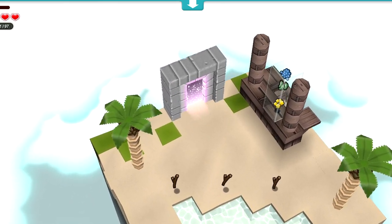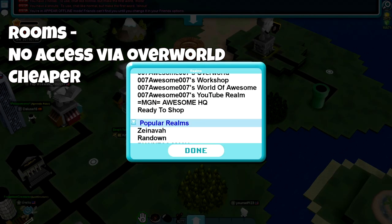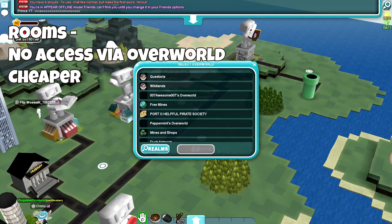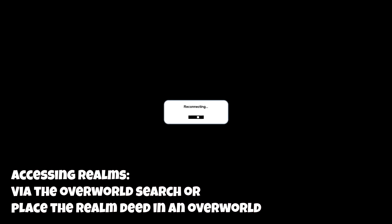Those are the two main differences between a room and a realm. Rooms you can't go directly to from an overworld, but they are significantly cheaper than a realm. Realms you can go to via the overworld and it's a lot easier for other players to find.